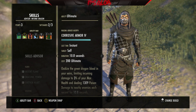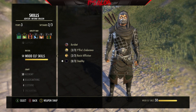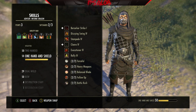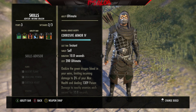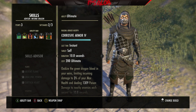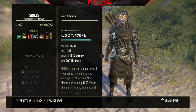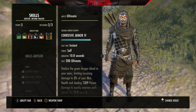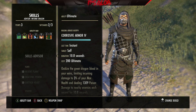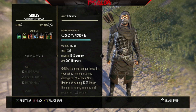Then we're using Corrosive Armor — this is kind of a flex spot for your ultimate. You can go to the Psijic Order skill line and use the ultimate that gives you Major/Minor Protection, which is much less expensive than Corrosive Armor. I didn't level it up on this character, but if I end up using it I'll update the build in the future.